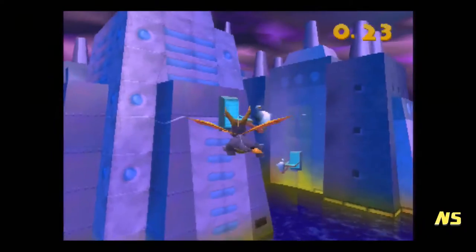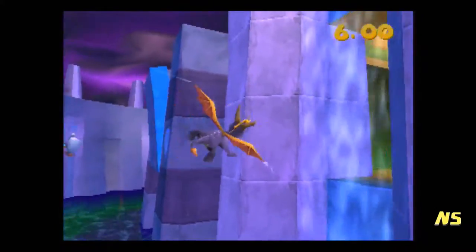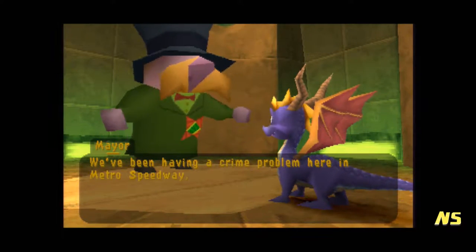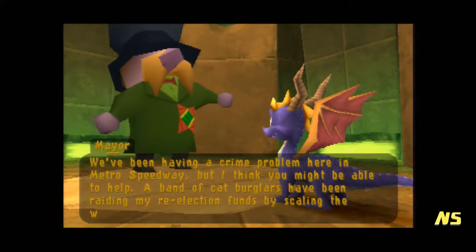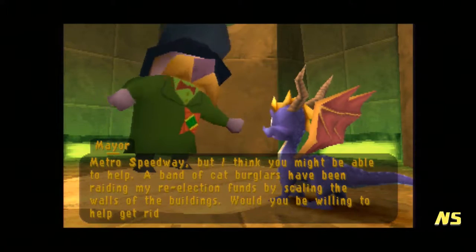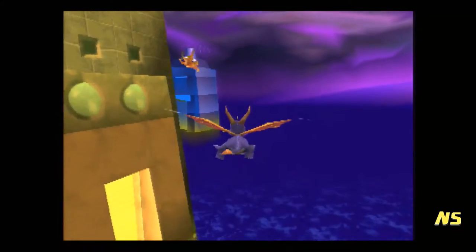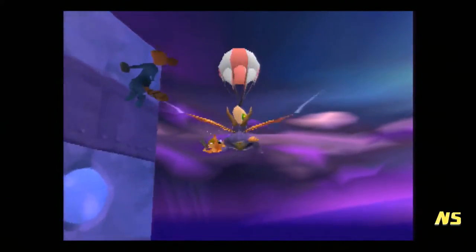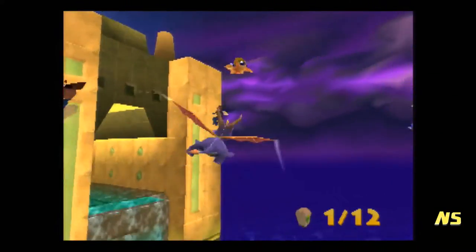Now we have to go do the secret mission, which is actually in the waterfall right here. Talk to the mayor. The Hunter — I like how his name is The Hunter. It's literally just Hunter with a magic jetpack. I have to fly and you get a jetpack, but they at least made these challenges a little more fun. They're not as annoying as they were in Spyro 1.